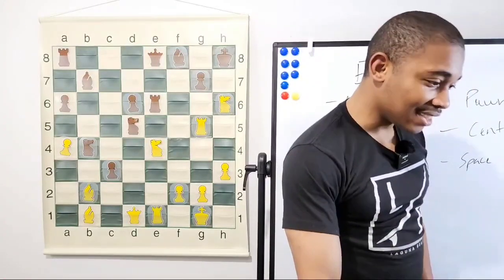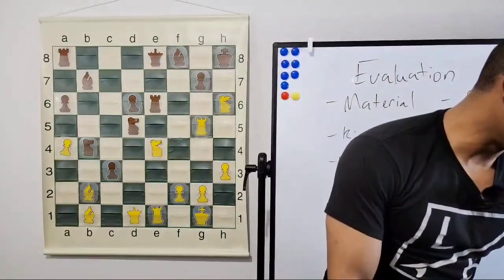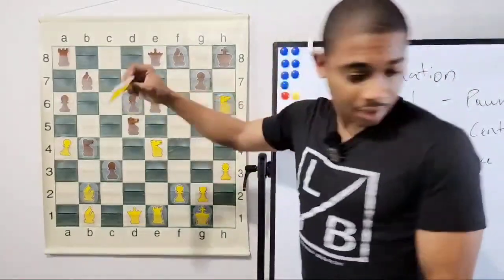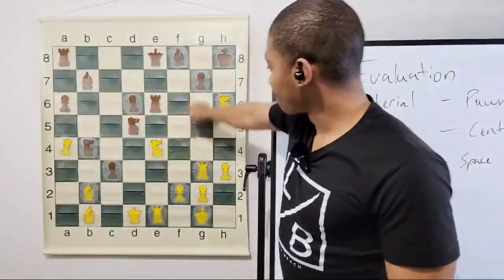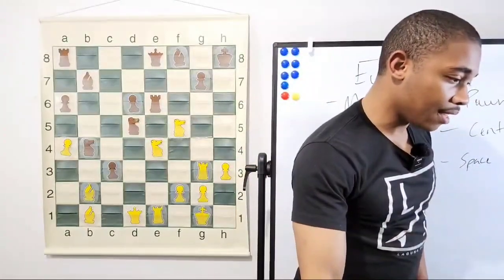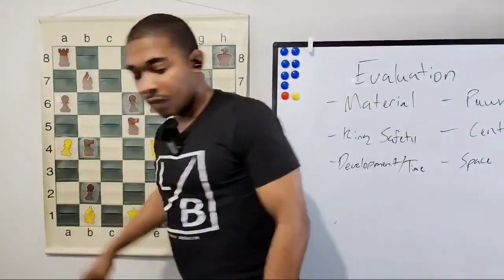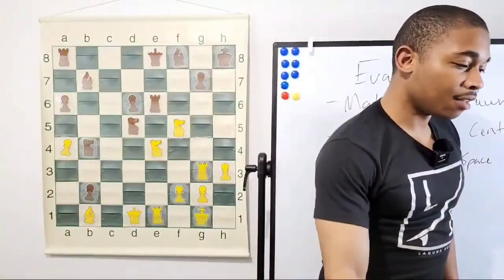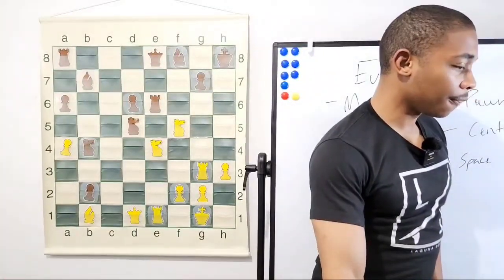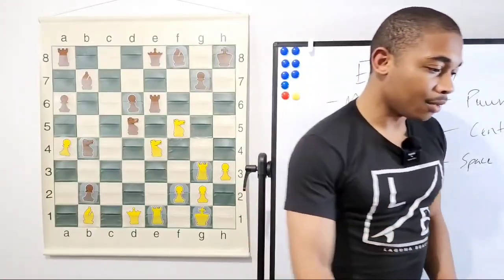After c3, knight takes on d6 — wait, this rook was on g3 — knight to f5. After knight to f5, then we have c-takes-b2. Why did Kasparov sacrifice that bishop? What's the purpose? What would you do here as world champion?